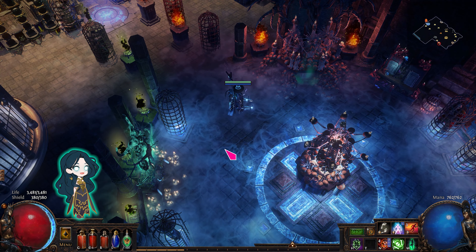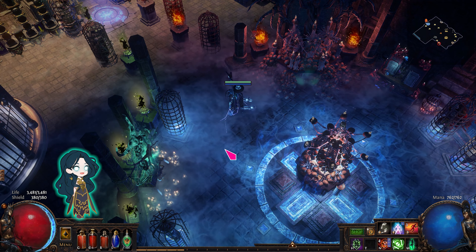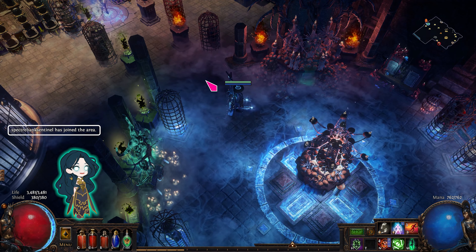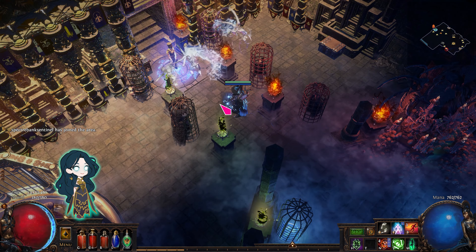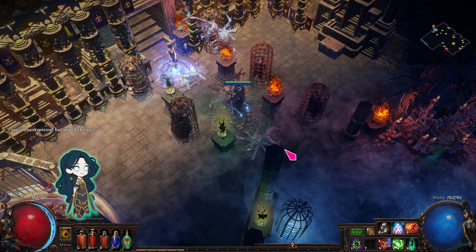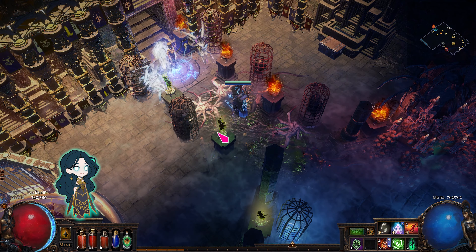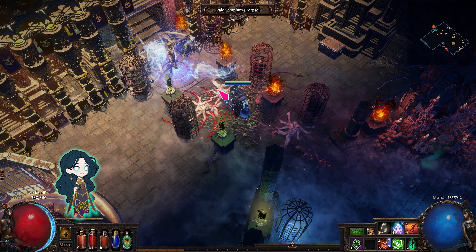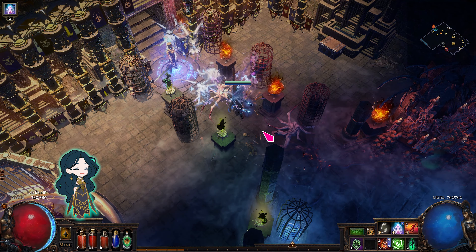So now if you want to change spectre, just log on to your spectre bank and visit your hideout to add the spectre to the desecrate list. Then raise the spectre on your main character. Easy!